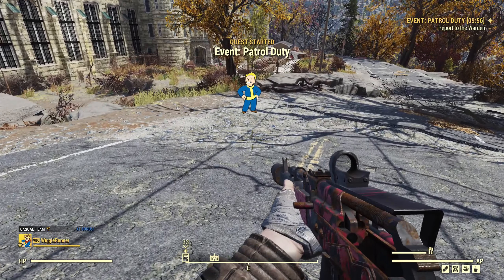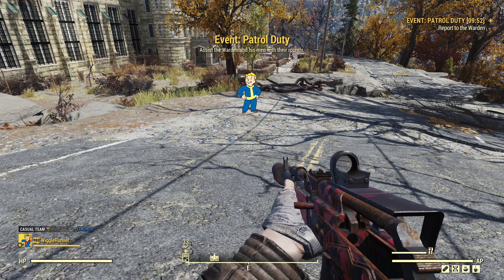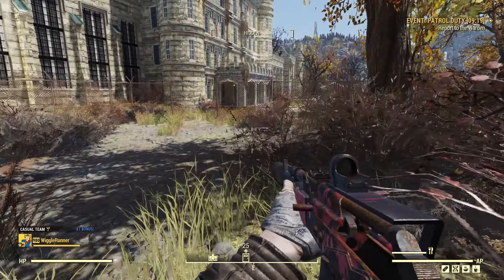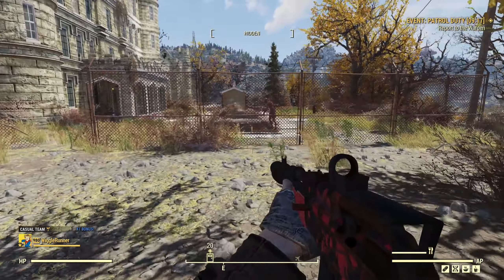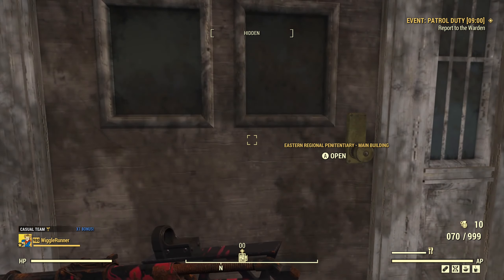Patrol Duty pops up and it says to report to the Warden. You have 10 minutes from the time you trigger it to actually report to the Warden to start the event. You just want to follow the quest markers to get right to it. There'll be some ghouls out front - you can take care of them, you can sneak by them, whatever you want to do. We'll just go right in the front door.